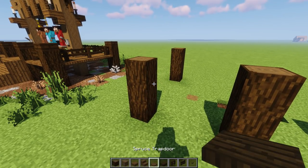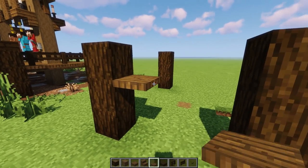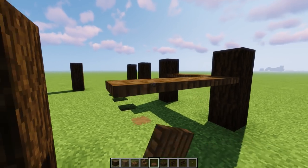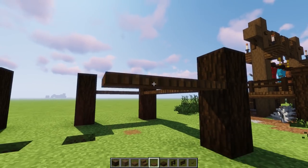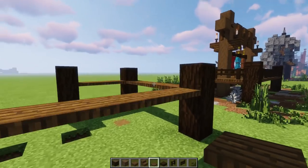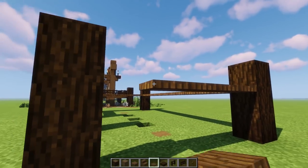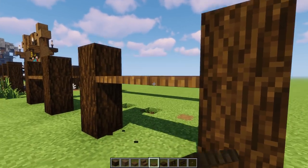Next, grab the spruce trapdoor. Place it right on this edge going one, two, three. Do the same on the other side — one, two, three, four, five — then go all the way to the end. Connect this side from here to there, then the last side from here to there as well. That's our border around the platform.